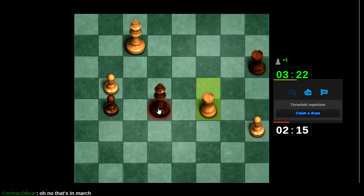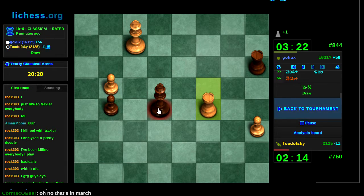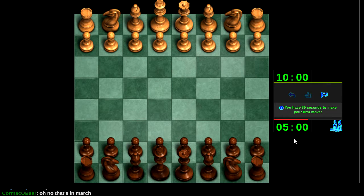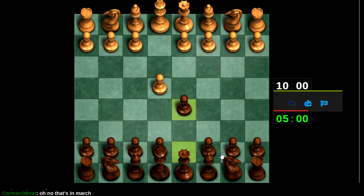Do I go king f6, do I be greedy? Oh, he claims a draw. Interesting — I didn't think about that. How'd he claim a draw there? I guess we saw that position three times or something, but my user preference was set to not auto-claim threefold. We are still going to win this tournament somehow. Scandinavian time — let's play this gambit. Wow, I did not expect to get away with this. I think that's the Icelandic gambit — never played it before.